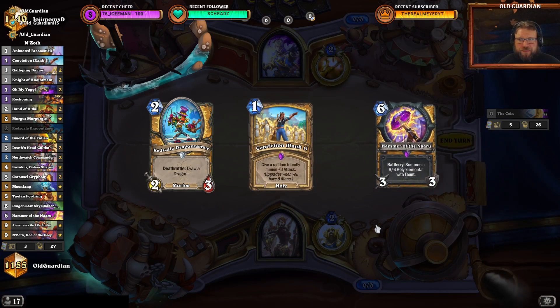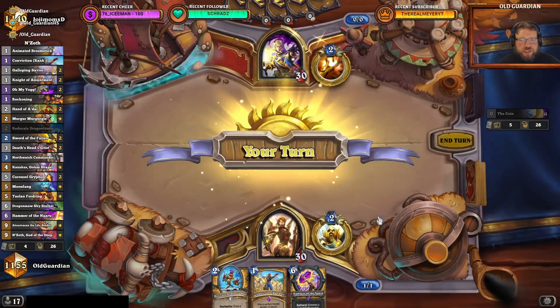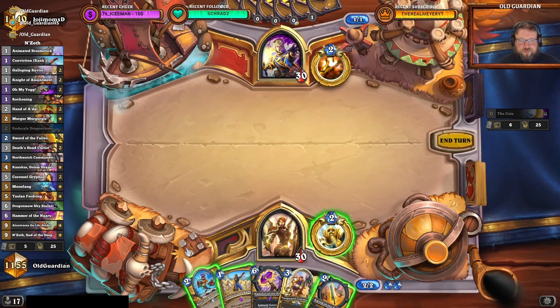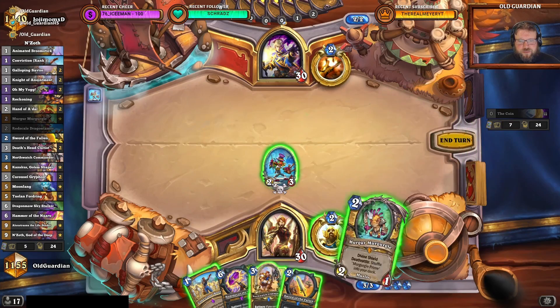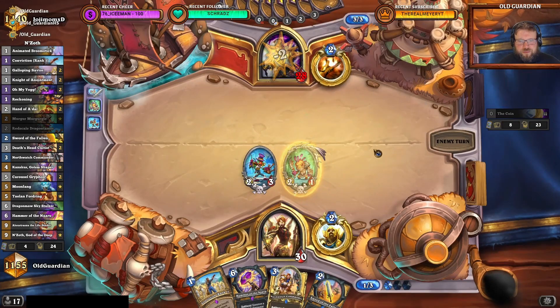Priest is gonna be hard — so many copies of Mutanus and all that stuff. But let's see, we have some threats in the deck. Maybe they will be good enough. Priest still has the coin. I want to play the Dragon Tamer first, because I don't want them to coin the Oh My Yogg. If I can avoid that — I'm not sure if it's avoidable, but we'll see.